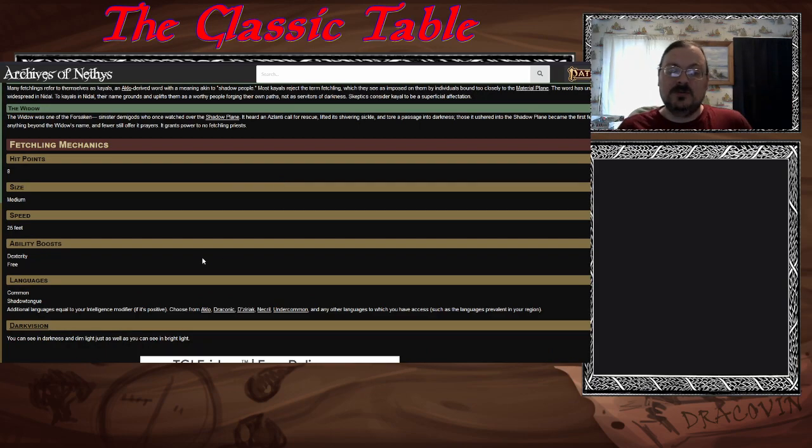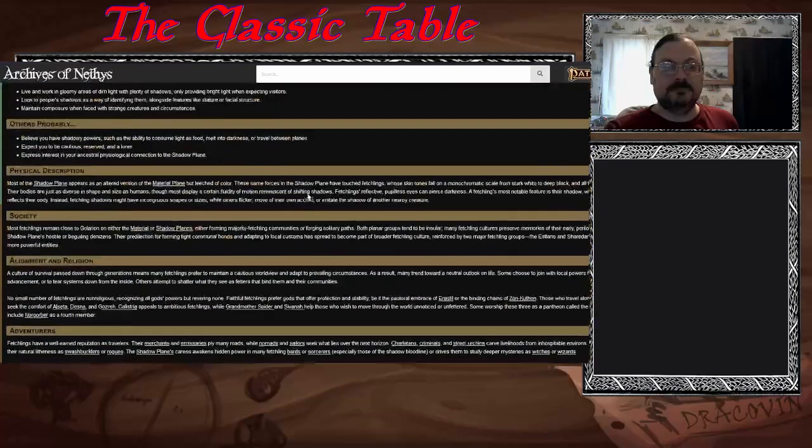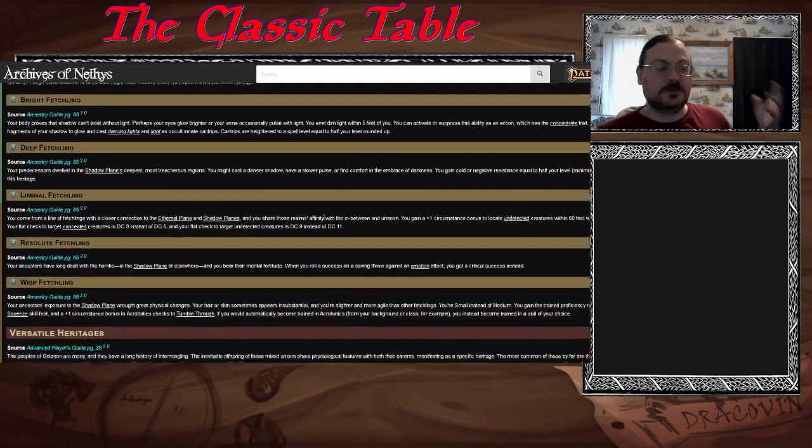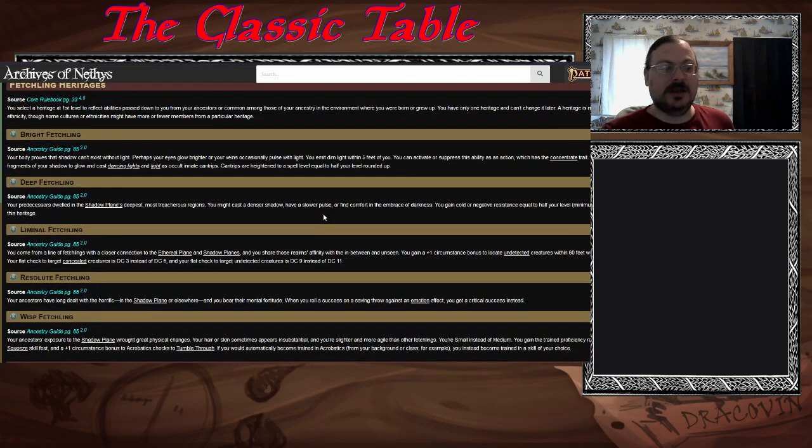Fetchlings get Dexterity as an ability boost and one free one — no flaw. They also get Darkvision. Heritages come from the Ancestry Guide. Bright fetchlings emit some dim light — the idea that shadow can't exist without light. Shadow is not the absence of light, just the lack of a lot of light. This one gains some innate cantrips — Dancing Lights and Light.